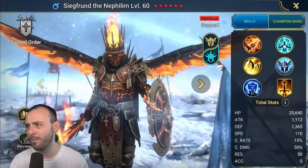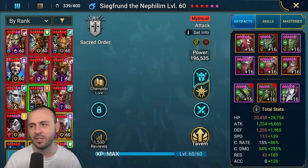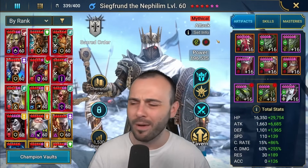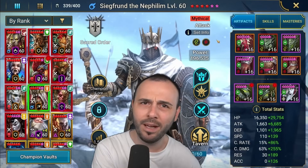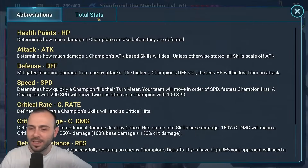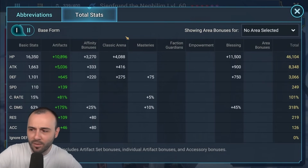I am very, very pumped that I managed to summon this champion. So this is my Siegfran the Nephilim. I do need a better ring and a better amulet for him. Mine is kind of like more of a hybrid build for PvP with PvE in mind as well. Total stats: he's only at 4-star with a blessing, no empowerment.